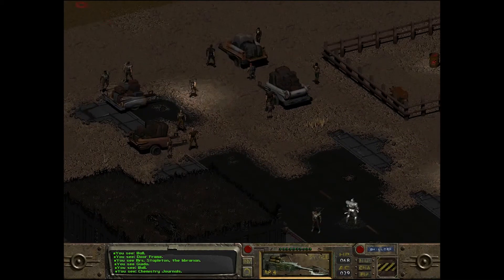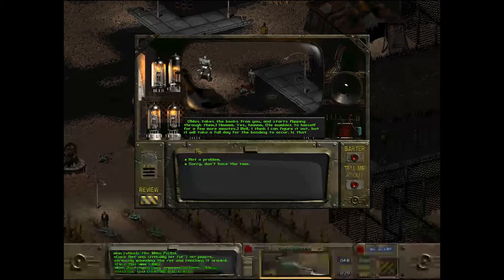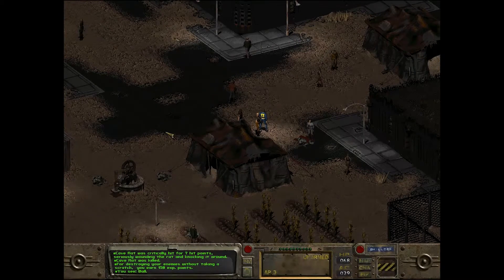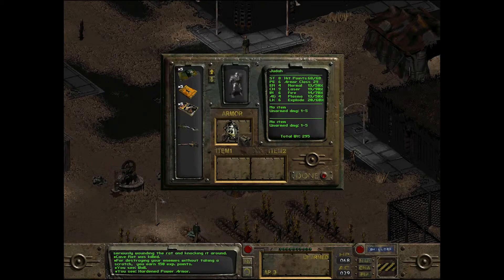Now we'll just head back to the bone. Now we should have the upgraded armor — it's laser, it's got better laser resistance, so this is a hardened power armor. That's how you get it.